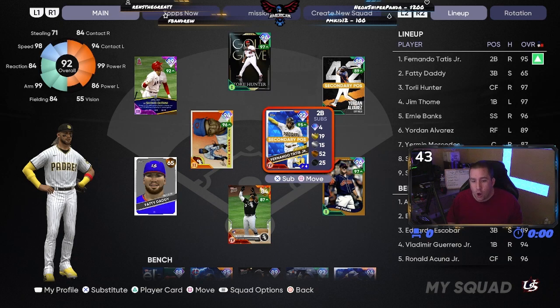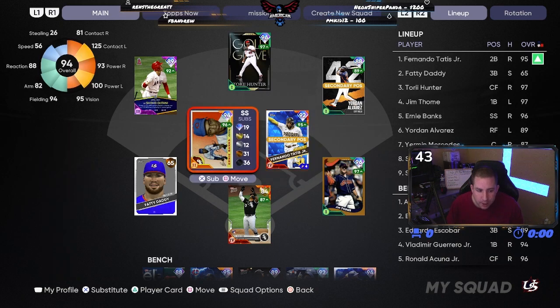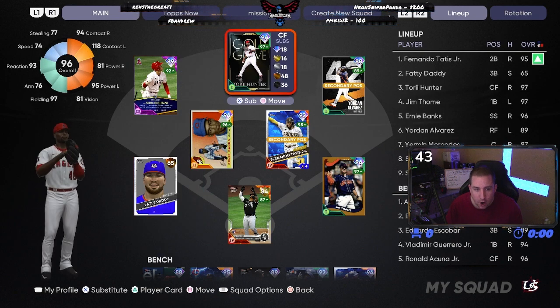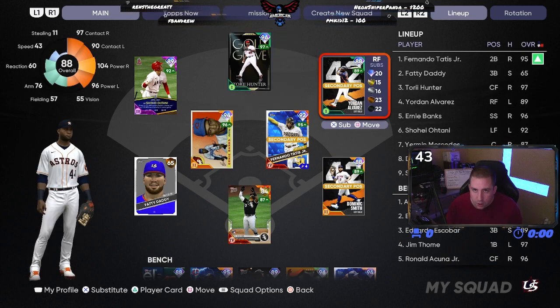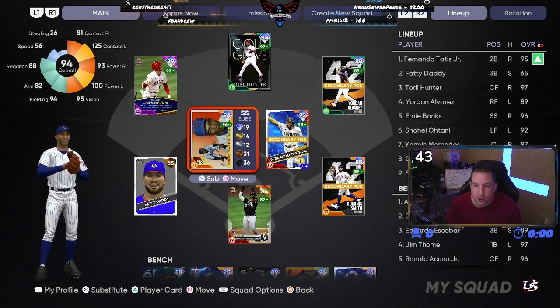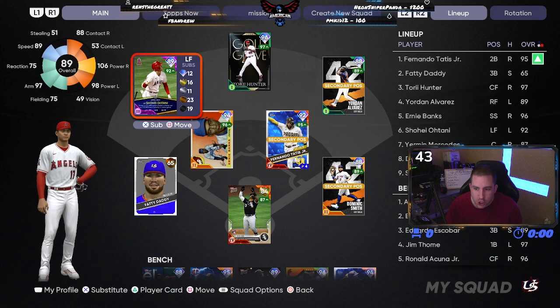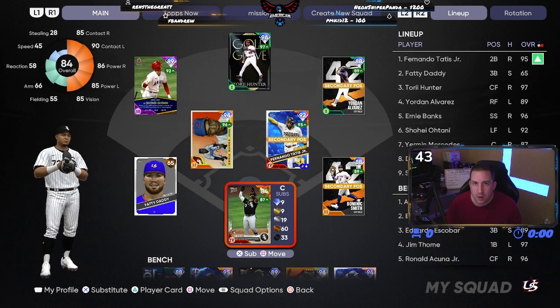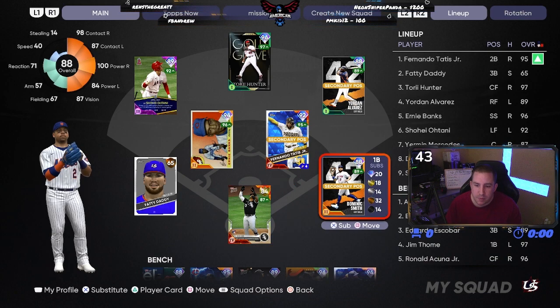Let's take a look at our lineup. We got Fernando Tatis at second batting first, Fatty Daddy at third batting second, and our debut player Tory Hunter in center field batting third. Jordan Alvarez batting fourth in right field, Ernie Banks batting fifth at shortstop, Shohei Ohtani batting sixth in left field, Yerman Mercedes behind the plate batting seventh, and Dom Smith batting eighth.